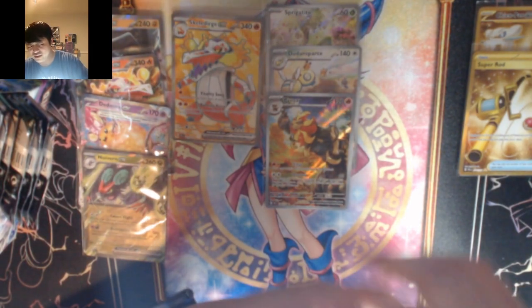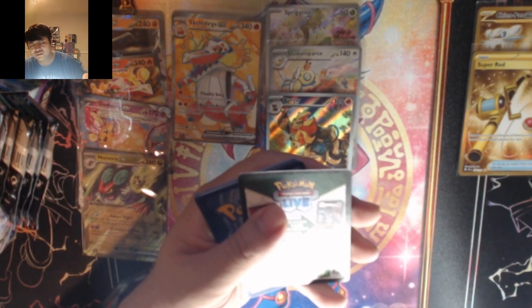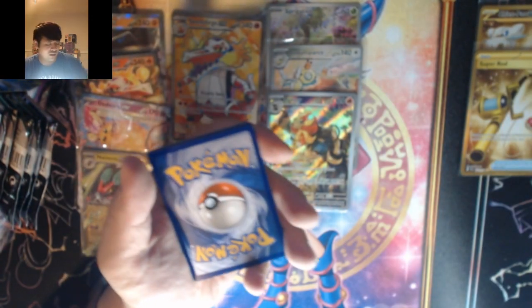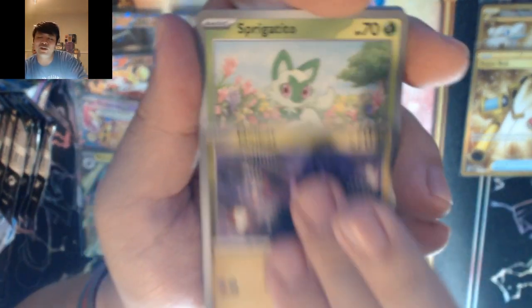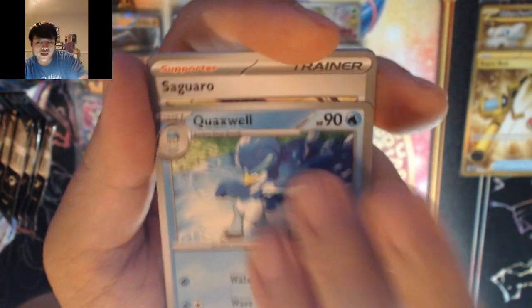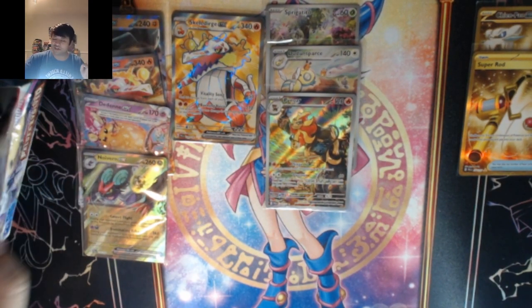Besides the energies there should be five more special illustration rares — there's Ting-Lu and the three starters as well as another trainer if I recall correctly. Fighting — our sixth energy now. Noibat, Sprigatito, Quaxly, Quaxwell, Saguaro, Feraligatr, Girafarig — oh my god Mankey — and Hydreigon. Mankey does fight a lot.